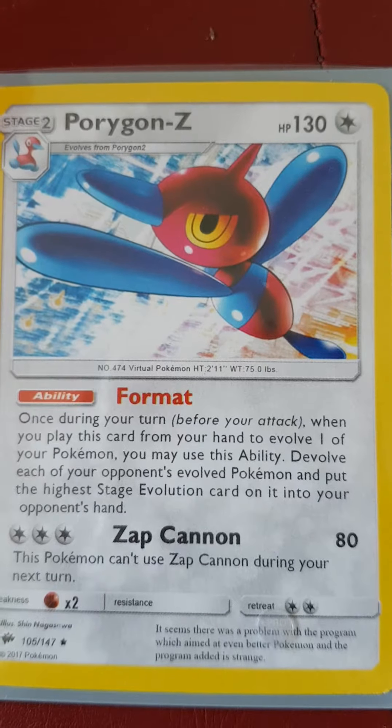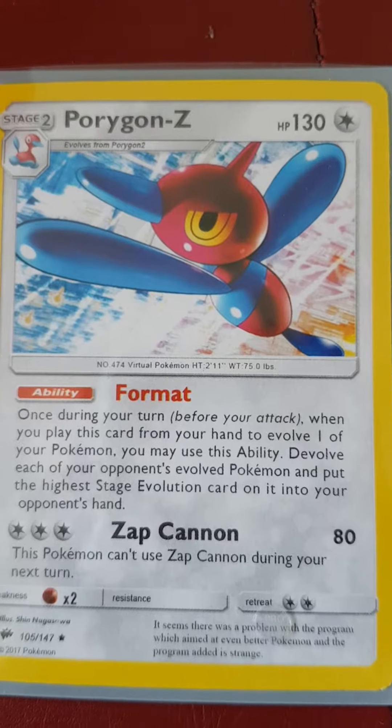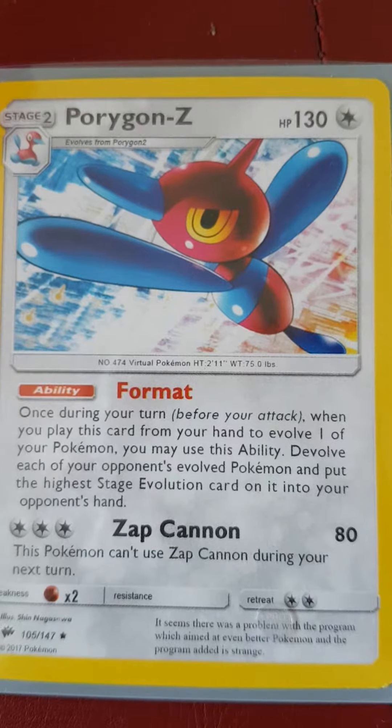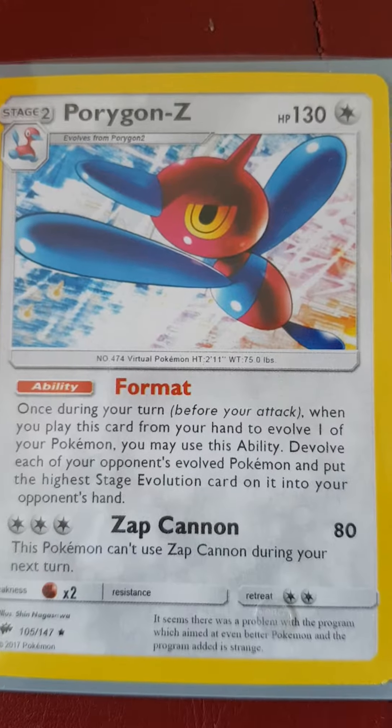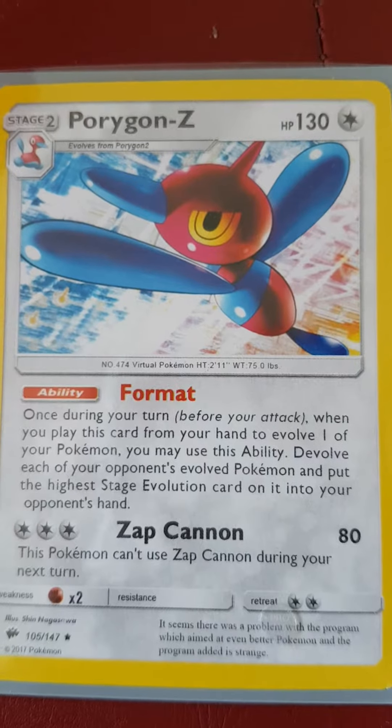Porygon Z is also notable for having the highest Special Attack — one of two statistics that influence the power of an attack — among non-legendary Pokemon. It shares this feature with another Pokemon called Alakazam.